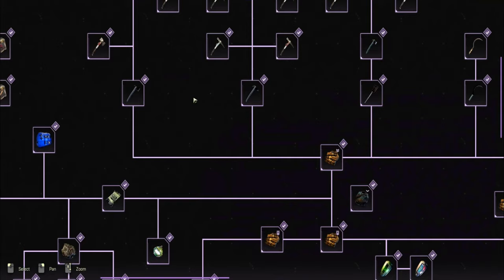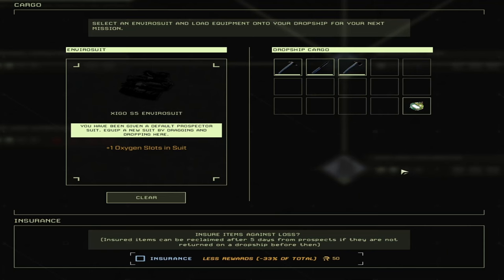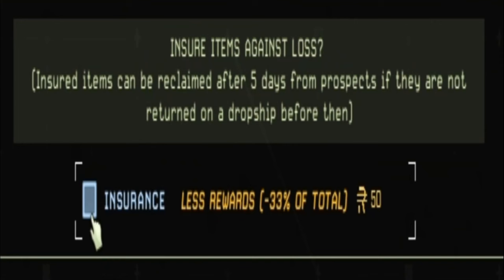All MXC gear is 75 ren to research and 25 to craft, and that includes the knife. If you're not comfortable doing this or having problems with it, consider insurance if you want to get your gear back. It reduces your reward by 33% and you get less ren, but you'll still get the same amount of exotics.